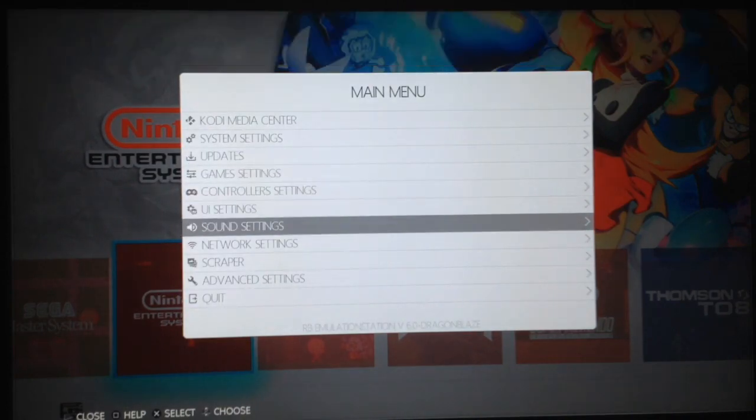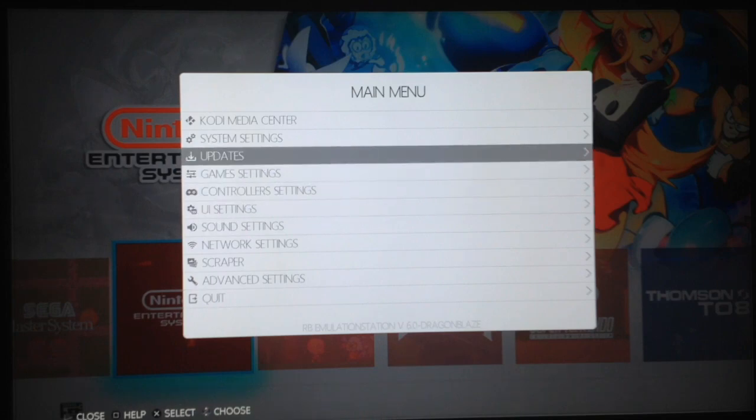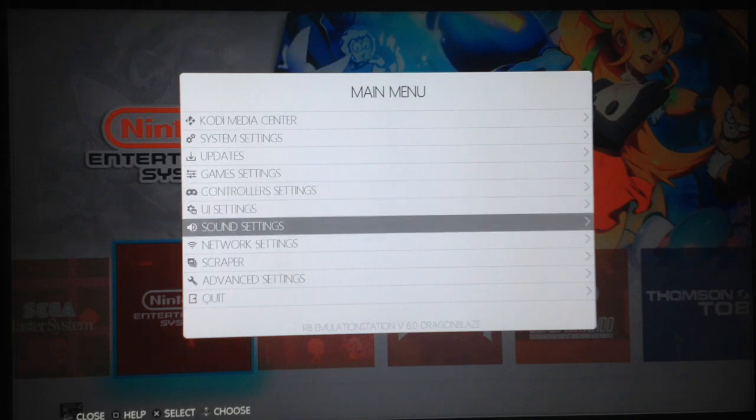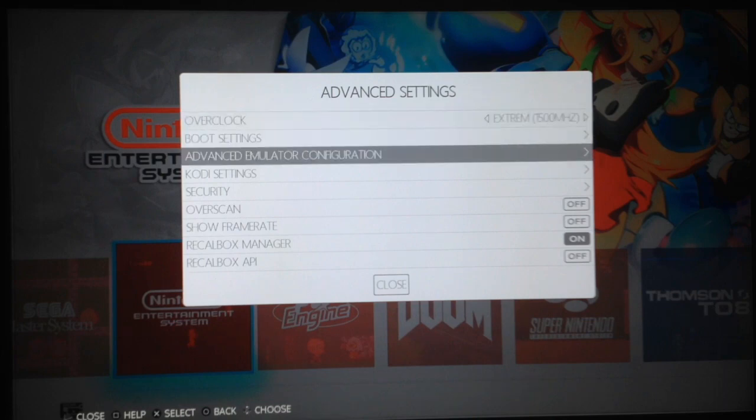From the options you can use the scraper, change the screen settings, configure the controller, and update the system through Wi-Fi. There's already support for Bluetooth controllers. Another interesting feature of Recalbox is the overclock utility - it's hard-coded, so you can change the processor frequency. If you have the Pi 3B+, you can go for extreme overclocking - the Pi 3B+ can hold that frequency without many problems, but it's best to use a heatsink.